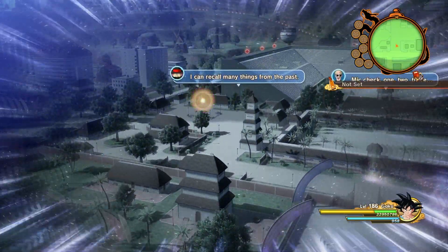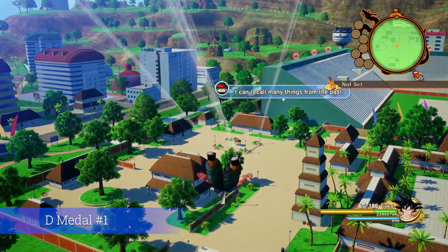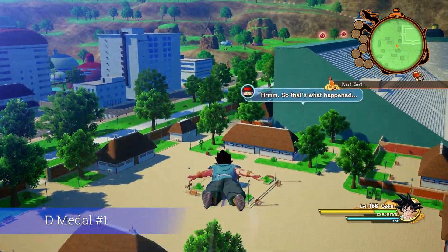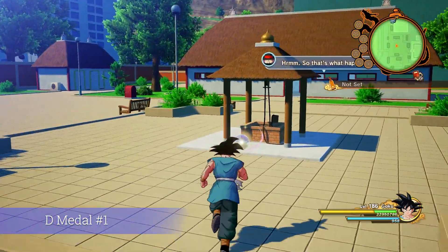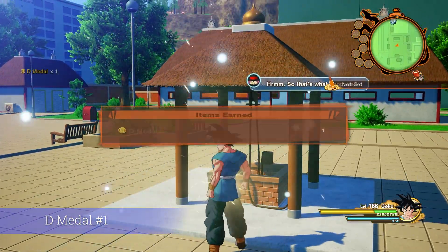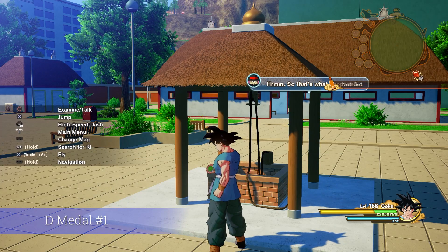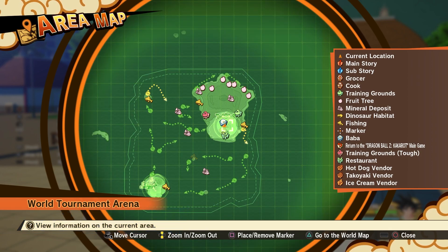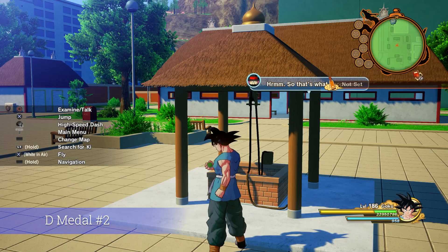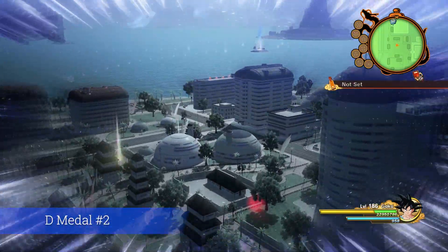This area is actually going to be pretty quick because the first five of 10 D medals are all located on or under the same island that the World Tournament is located at. The first D medal is as soon as you load into the zone, just look to your left and it's right under this little pagoda thing. The second D medal — simply fly up into the air and turn around and there it is.